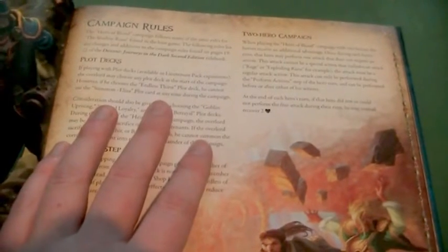Then we have some new rules, which I quite like as well. Talking about the plot deck — there are free lieutenants included. Let's just say there's a possibility that one of them will go bye-bye, and when using the plot decks you cannot use that agent if that lieutenant is gone.